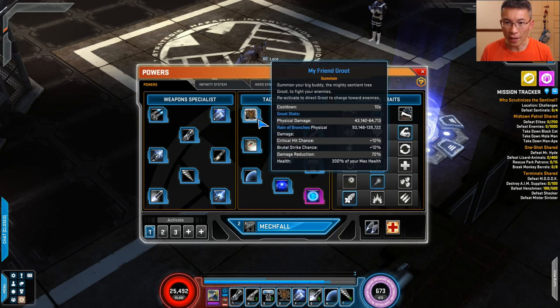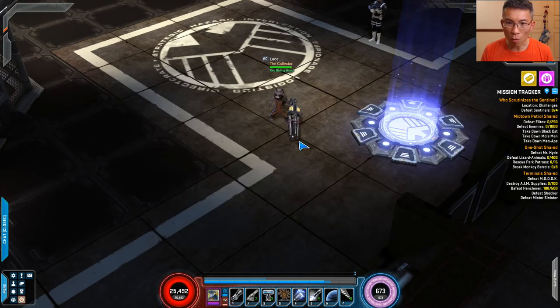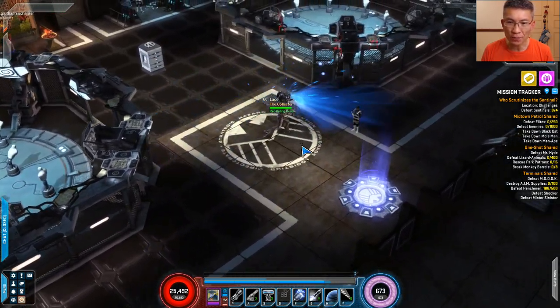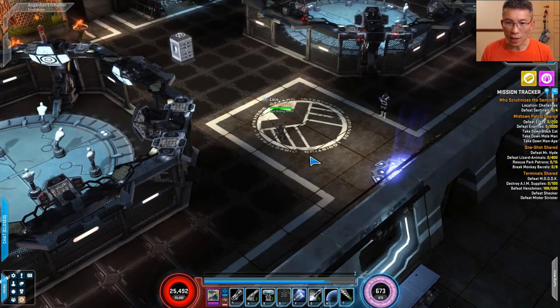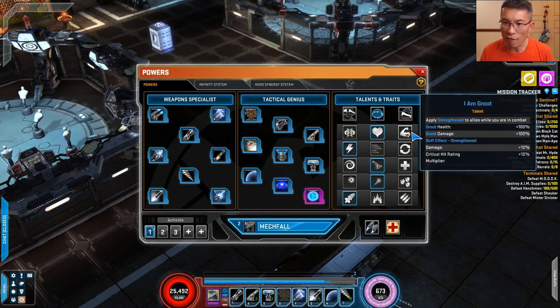You can augment Groot in a lot of ways. You can augment him into Warpath, where you can ride him and do area powers. Or you can passively coin Groot using the first tier of talent — he'll be summoned while you're using other powers. For me, the 'I Am Groot' option is fantastic. It applies Strengthen as well, which is a buff on damage and crit hit rating — and that is crit hit rating multiplier, which is good stuff. I Am Groot is very, very strong.